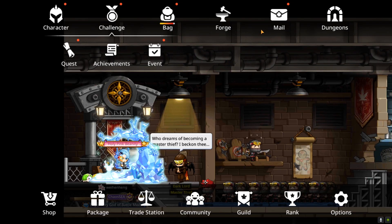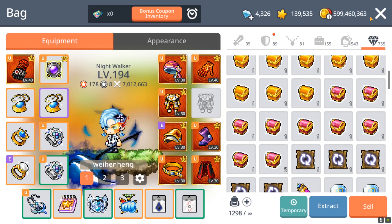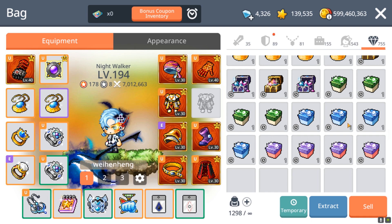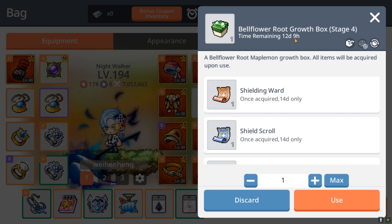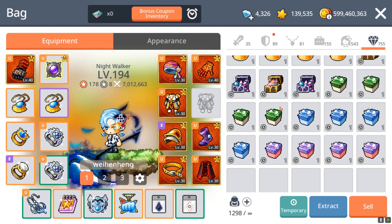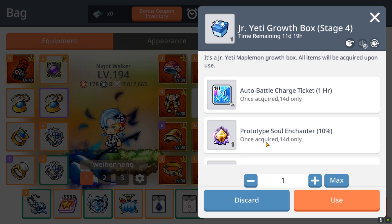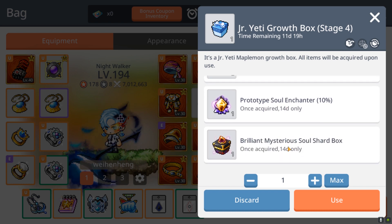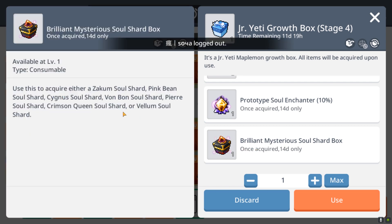For anyone curious about the rewards: at level 100 you get an achievement for each Maple Mon. The first one gives a Stage 4 Growth Box containing one of each scroll — shielding, ward shield scroll, and lucky day scroll. The next Maple Mon at level 100 gives 2 one-hour AB prototype soul enchanters and a brilliant mysterious soul shard box, which gives you a chance at any of the RA soul shards.